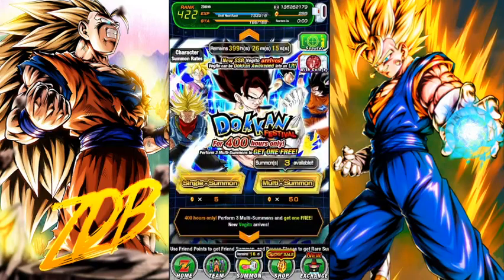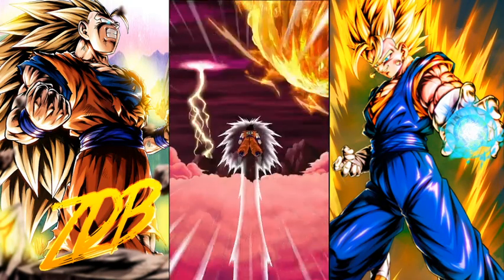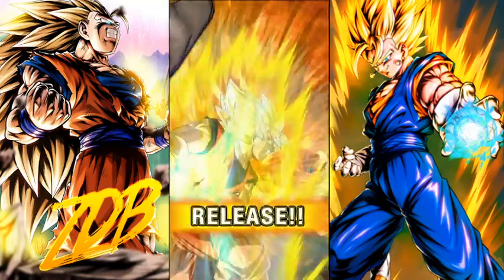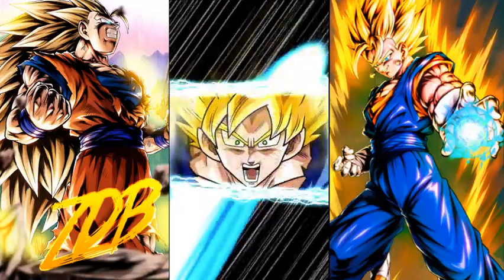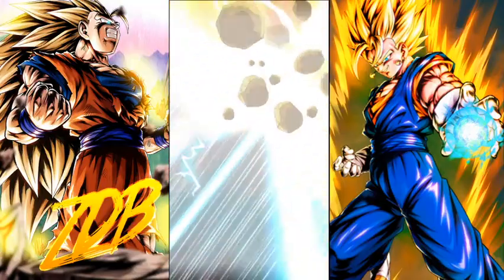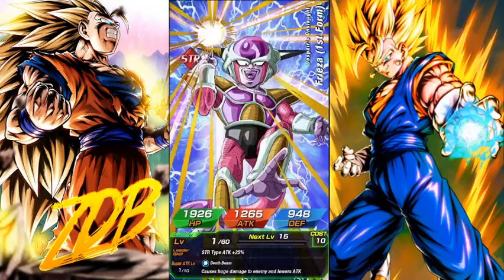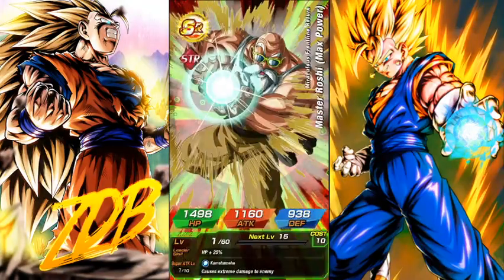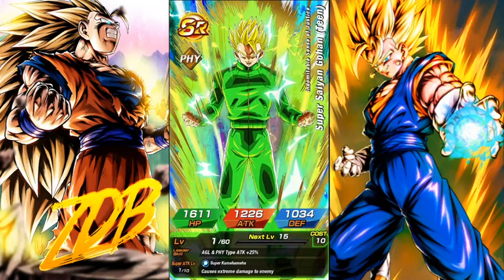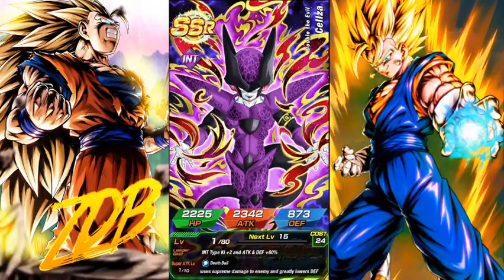Alright, so we're gonna claim our tickets. That was sick. If I don't pull Blue Vegito here, my wallet's gonna scream at me because I need Blue Vegito. So far we're getting pretty good summons. I just realized that LR Gohan could've been in Vegito. I find it funny how I have a dupe in him before a dupe in — was it Year Three? A lot of fusion characters.